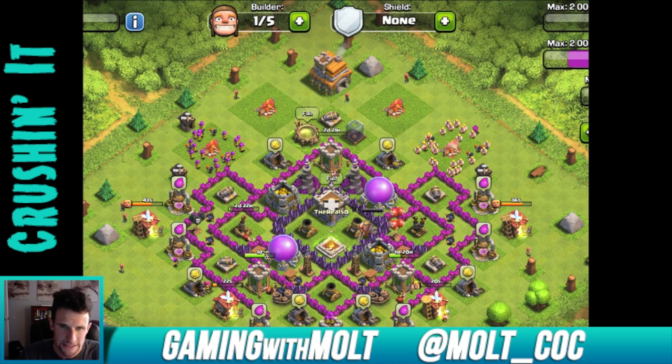You've done an okay job of splitting up your point defenses, but I might consider putting an archer tower right here in the bottom left and bringing that cannon over — it's good to go cannon, archer, cannon, archer across the base. Also, you have both of your wizard towers up here, so this whole bottom section is not covered by wizards, and those are some of your best defenses. I would definitely consider spreading those out — maybe switching them with these collectors or storages — because they definitely shouldn't both be up here.